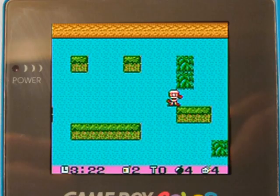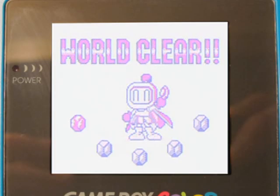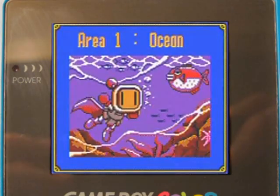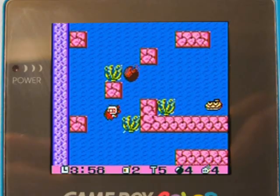One up for defeating the boss, and the stage automatically ends — no door appears or anything like that. World clear! Let's do a little bit of the second world. I suppose this video is going to be pretty short otherwise, and I'd like to show you more stage obstacles and whatnot. Let's show you what else this game has to offer.